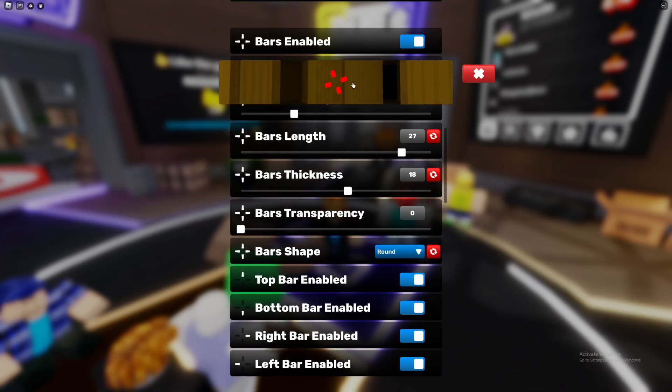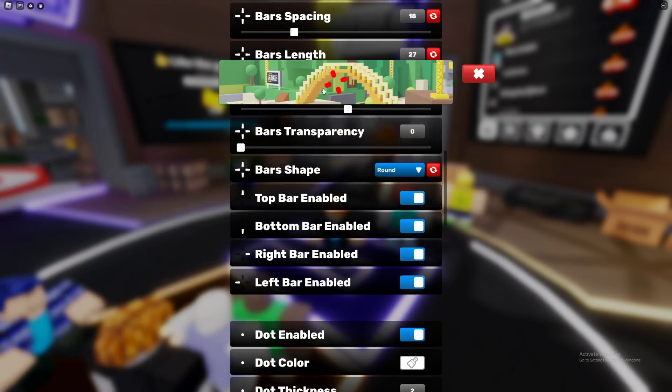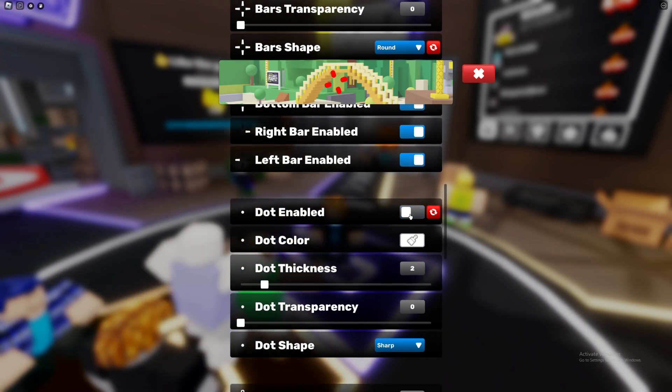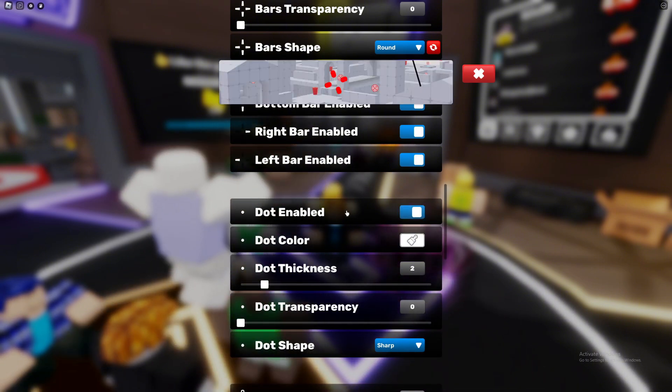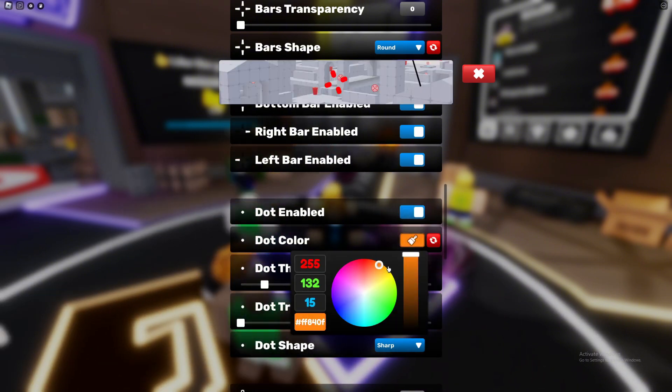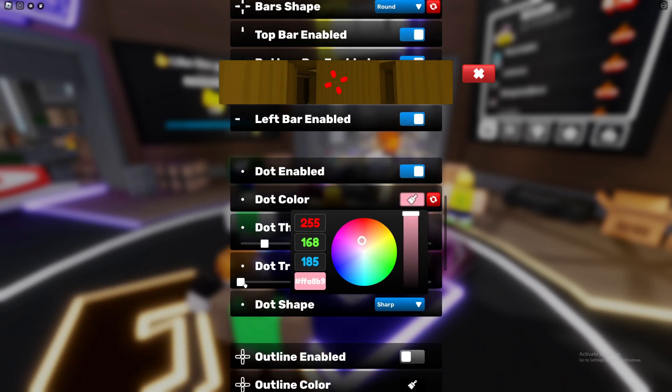You can make the crosshair shape sharp or round. I'd recommend making it round as it's very easy to hit headshots. You can also enable the dot, and obviously change the color and size.